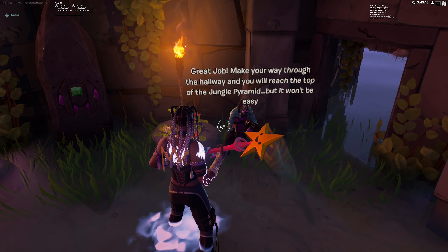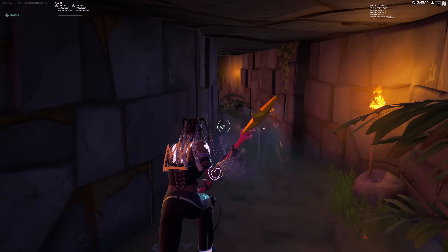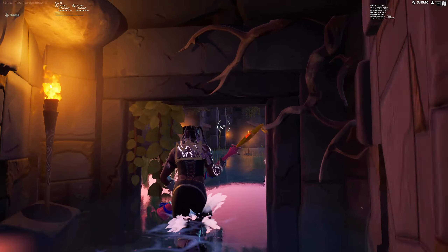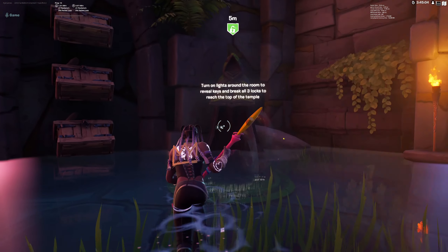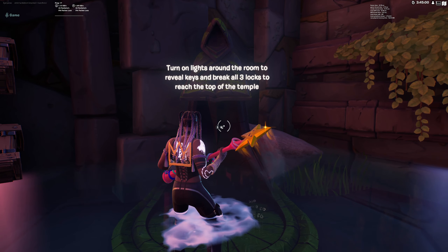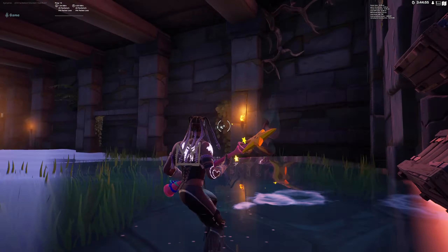This opens up right here. It says: 'Great job — make your way through the hallway and you'll reach the top of the jungle pyramid, but it won't be easy.' So go in here and run up. Now you're in the next puzzle. This room is nice. The NPC says: 'Turn on lights around the room to reveal keys, and break all three locks to reach the top.' We need keys for all three of these chests to open up this door.